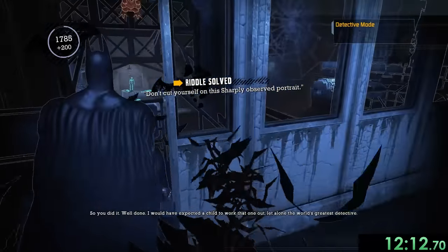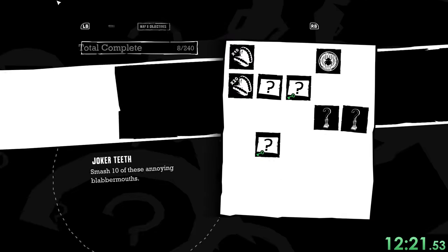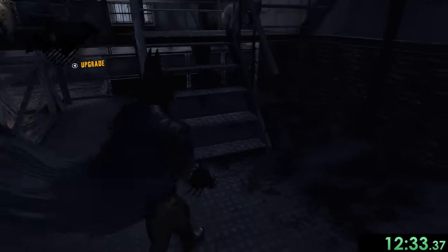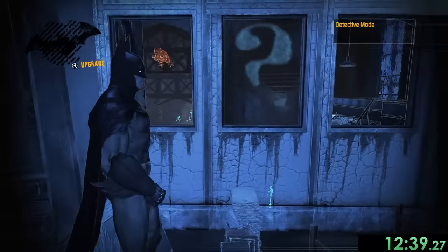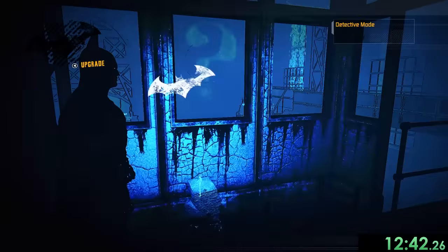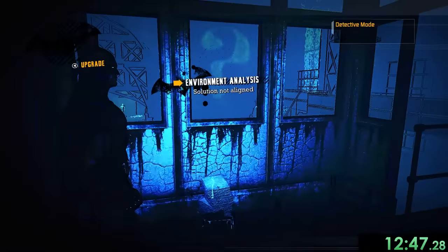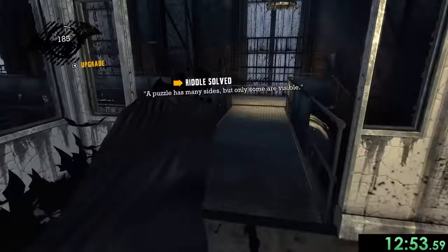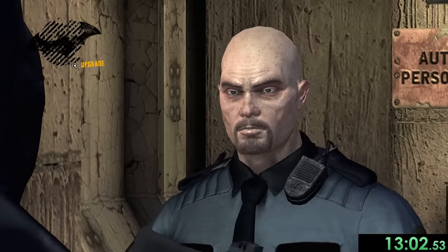We got the riddle from that portrait. We wait for the Riddler to finish talking and a guard shows up commenting on our help. I also want to head back up here for one more riddle — I need to make the question mark appear using detective mode. These are really tricky because if you're even slightly off it doesn't register. Eventually we get it aligned and complete that riddle too.